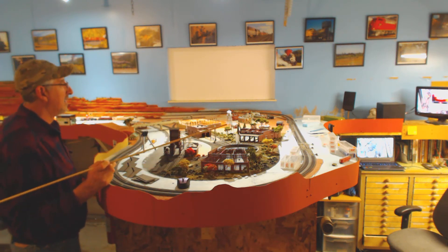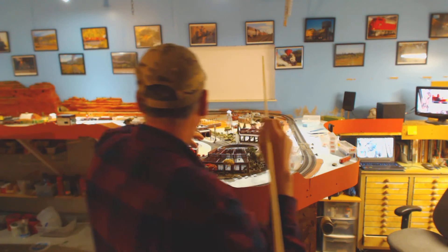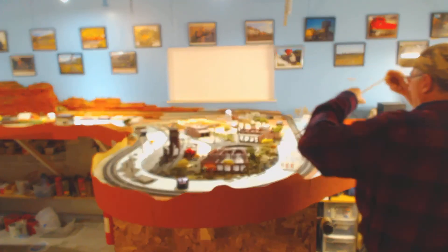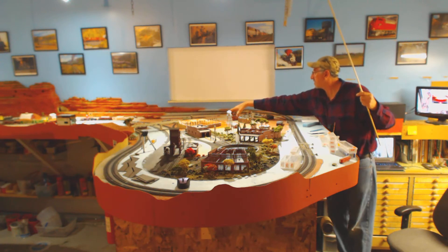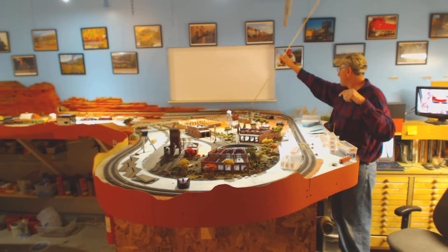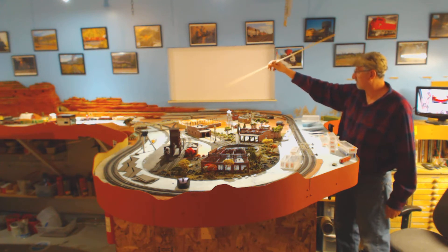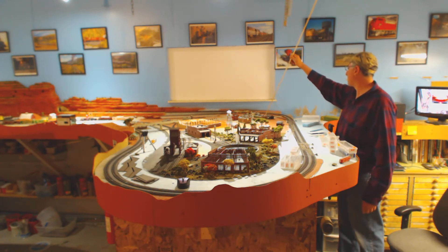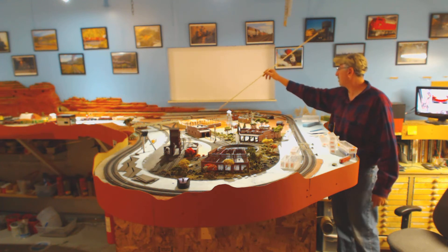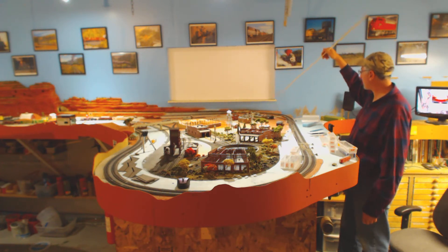That's probably going to get remodeled as well, but that's not happening right now. I'll do the view block, stop it somewhere in there within reach. The view block will come within my reach, and from here I can barely reach this structure here. There's no way I can reach that turnout, but I do have a bullfrog underneath it. The view block will go on this side of the window and it'll radius out and meet up with the other one coming. I'm thinking about eliminating this inner part of the loop here — this is my engine facility — and I'll probably eliminate these tracks here but keep these two tracks.